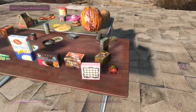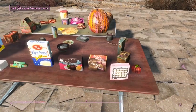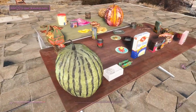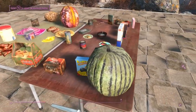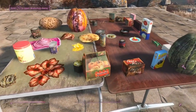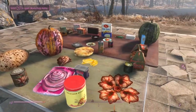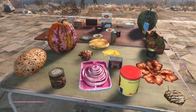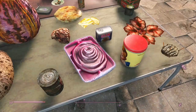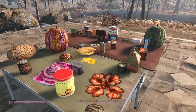These are the food items you can put out into your world - squirrel bits, potatoes, squirrel lads, fancy cakes, Instamash, Salisbury steak, classic sugar bombs, potato crisps, melon, Blamco cheese, buzz bites, bloodleaf - all of that goodness. You just can't eat it but it looks nice. And that food paste has always freaked me out because it looks like an anus.